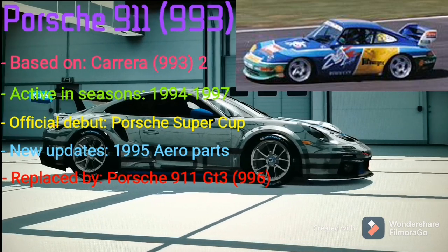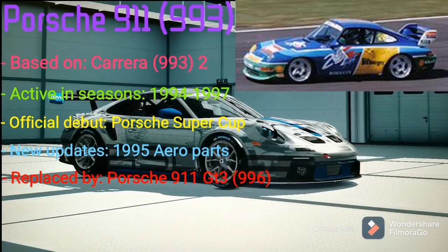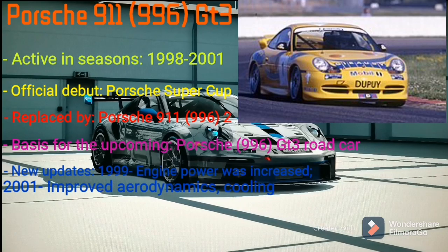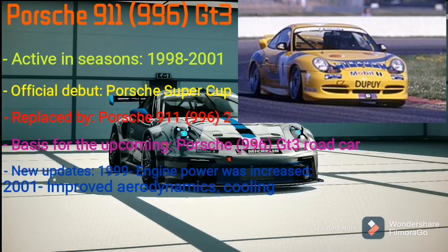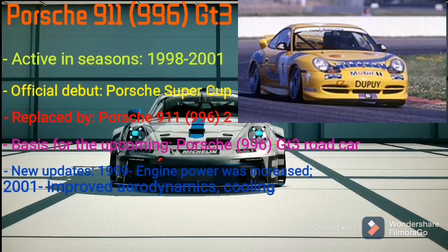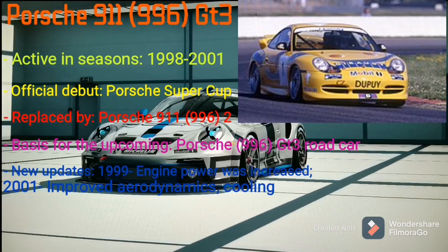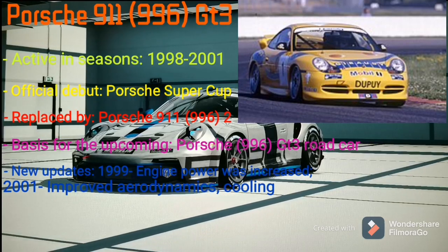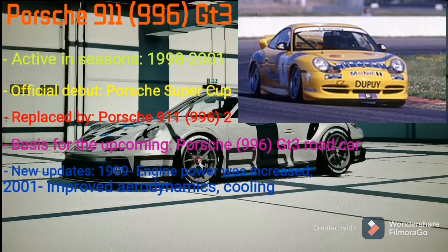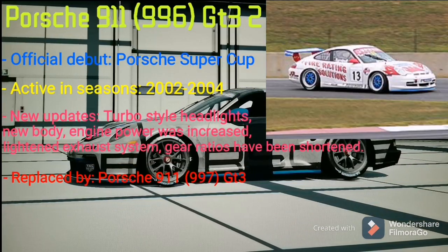In 1995, the car was updated with aero parts from the new Carrera RS, used in the cup for another two years, then replaced with the brand new Porsche 911 GT3 996. The Porsche 911 GT3 996 was used in the Porsche Super Cup from 1998 to 2001 and became a basis for the upcoming 996 GT3 road car, featuring a 3.6 liter boxer engine based on the GT1 block. For the 2001 season, the GT3 Cup received modified aerodynamics including an enlarged rear wing and improved cooling. These modifications continued from 2002 to 2004, leading to the successor called the Porsche 911 996 II.